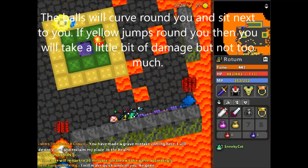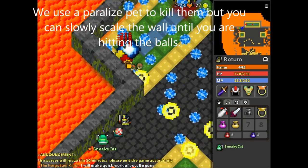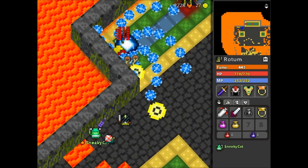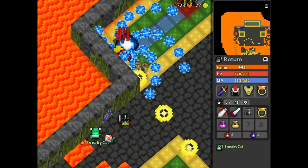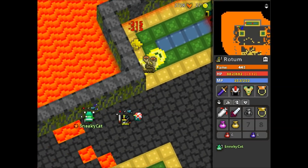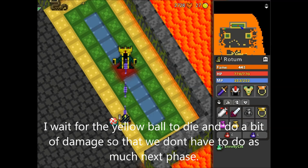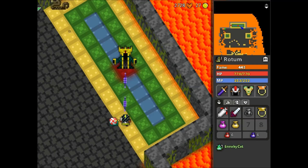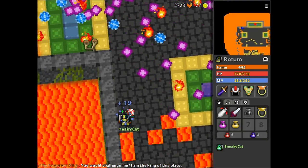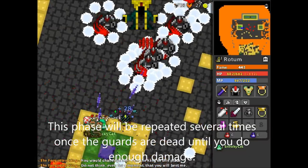The balls will curve around you and sit next to you. If yellow jumps around, you will take a little bit of damage but not too much. We now show the other tactic where the paralyzed pet kills them. You can slowly scale up the wall and hit the balls if you are not using a paralyzed pet. I wait for the yellow ball to die and do a bit of damage so that we don't have to do as much damage next phase. I deal damage to the boss without taking any bullets because they do a lot of damage. This phase will be repeated several times once the guards are dead until you do enough damage.